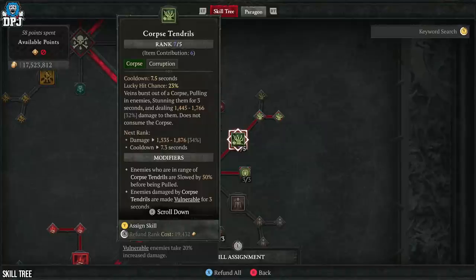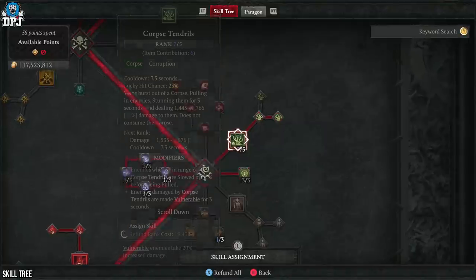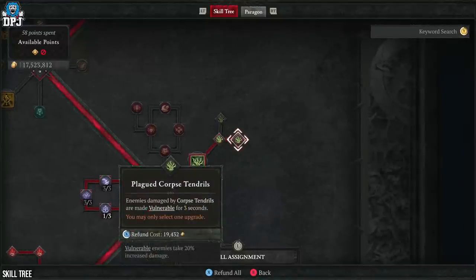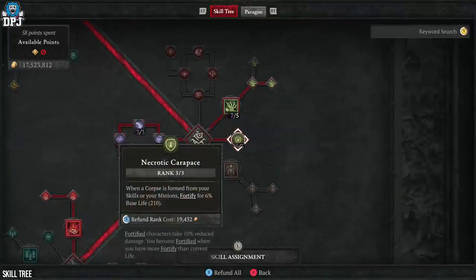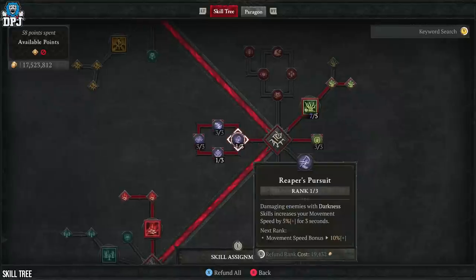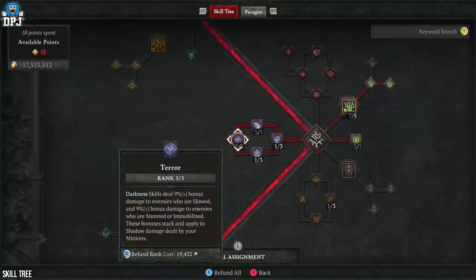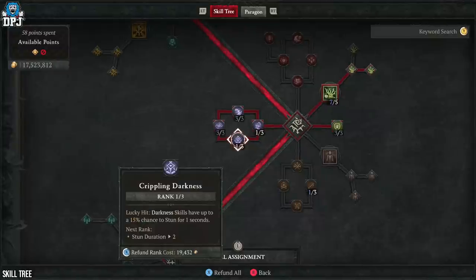We only put 1 point into Corpse Tendrils, with the rest coming from gear — it's mainly used to slow and pull enemies together and get that massive damage buff from the amulet aspects. We use Plague Corpse Tendrils to add the vulnerable status to enemies hit. Then 3 points into Necrotic Carapace — when a corpse is formed from skills or minions, restore 6% of base life. We put 1 point into Reaper's Pursuit for movement speed when damaging enemies with darkness skills, 3 into Gloom for more darkness damage, and 3 into Terror so darkness skills deal more damage to slowed, stunned, or immobilized enemies — great with Tendrils.